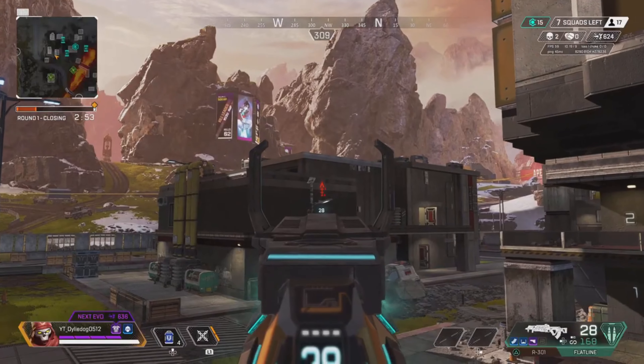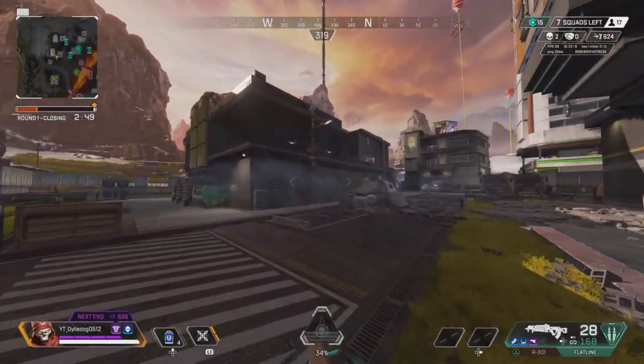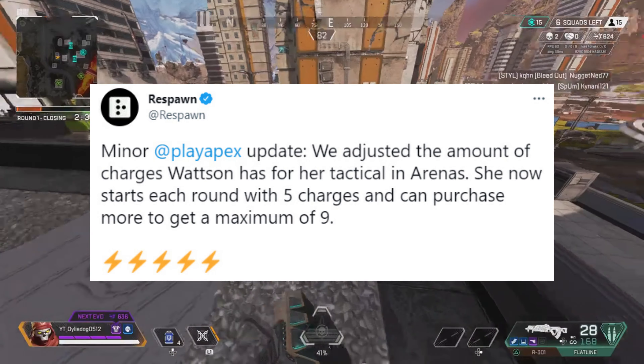That is all the leaked skins I have for you in today's video, but I just wanted to add one more thing before we wrap up — Apex Legends did release a small patch today. Respawn have adjusted the amount of charges Watson has for her tactical in arenas. She now starts each round with five charges, and can now purchase more to get a maximum of nine.